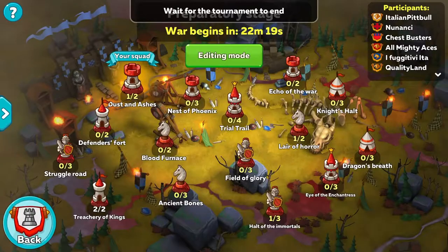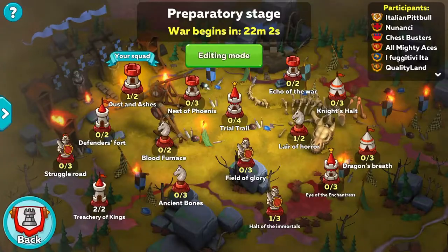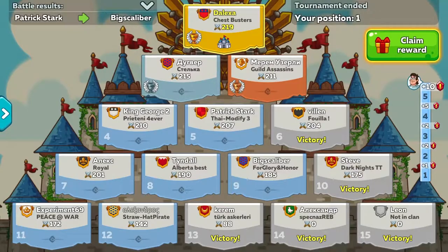Let's go back to the map. Four of my warriors make up 539,000 — almost 540,000 squad power. And if you go over here, six of them make up 559,000 squad power. That's sad. I'm just going to say that. But as you can see here, I have finished first place.